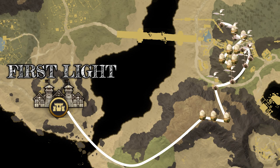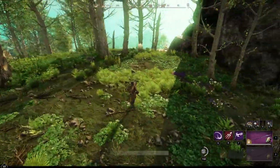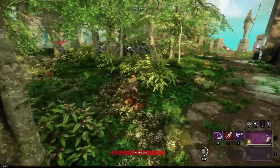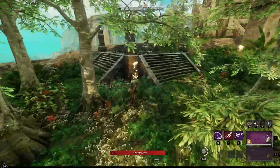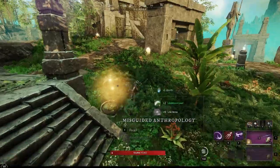One of my favorite zones is First Light. Down in the bottom right corner is an island that contains a lot of Lifebloom and Shockbulb. Basically just check out the entire area around these ruins and you'll have a decent amount of Lifebloom and Shockbulb in no time.